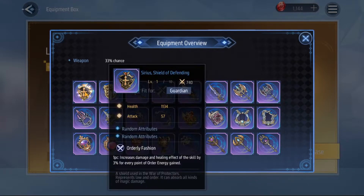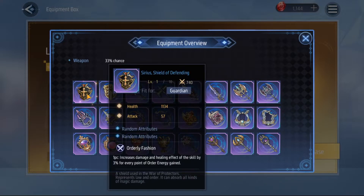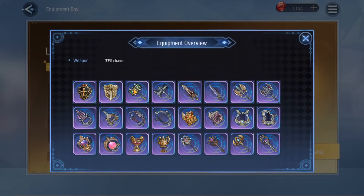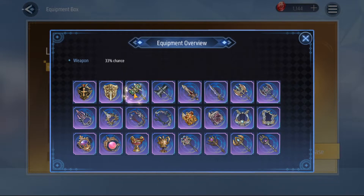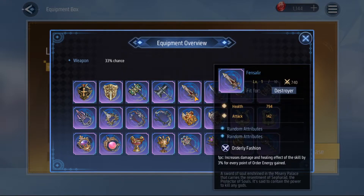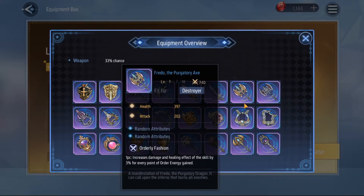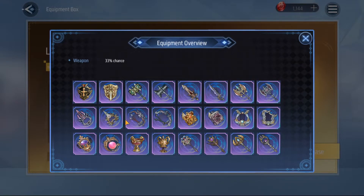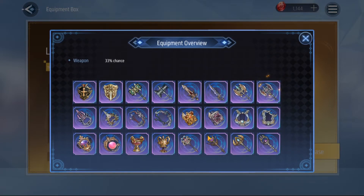There are two weapon types per unit class. For guardians you have shields and hammers — hammers give more attack, shields give more HP — and almost always you want attack. For destroyers the axe seems better, so go for that. For assassins the bow is definitely the best because it gives the most attack. Attack is generally the best version across all classes.